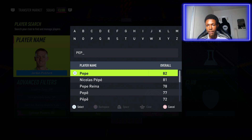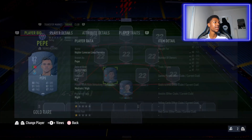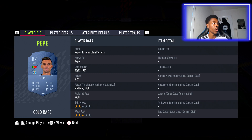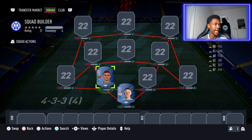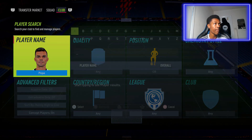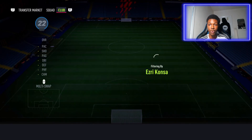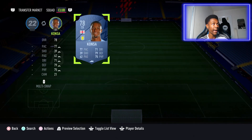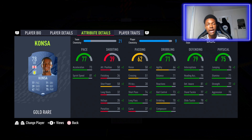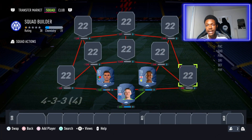In the left center back spot, not getting a link to Pickford, we have Pepe — he got a crazy pace boost and he's just an absolute beast of a card. Six foot two, pacey, great defending stats — a center back I absolutely loved using. To partner up with him we have Konza. I like Konza as a cheap starter card because he's very pacey for a center back — 77 pace is always nice — with decent defending stats as well.